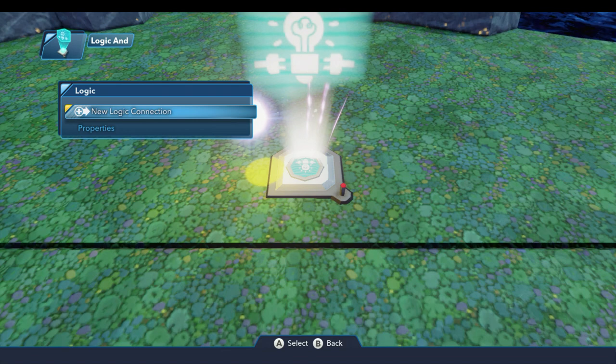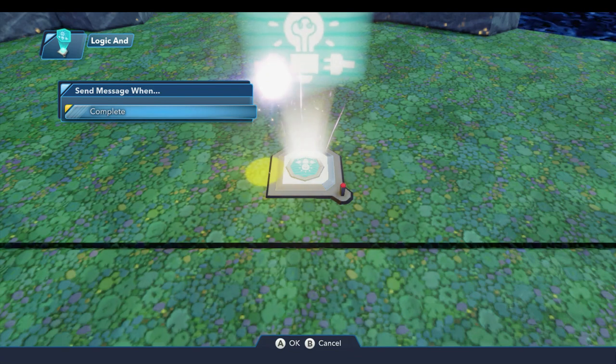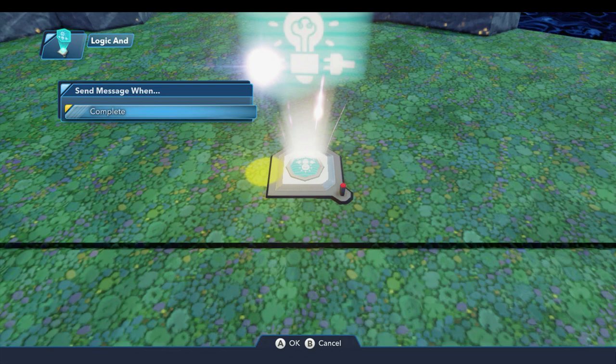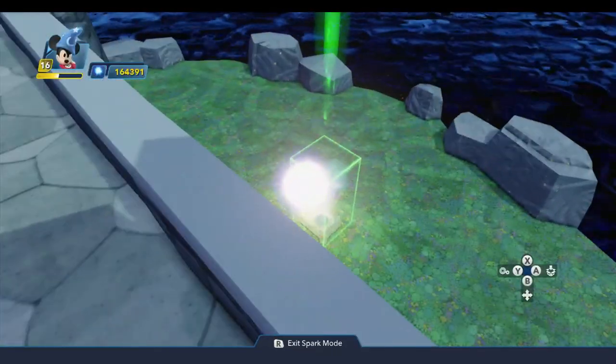And then the last thing is the new logic connection. There's one trigger signal this will broadcast, and that is complete. Once all of the toys that are connected up to the input behavior have fired, that will cause this toy to broadcast the complete signal. That's how the Logic AND works, and it's pretty straightforward.